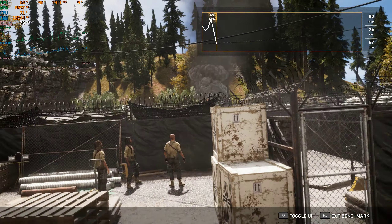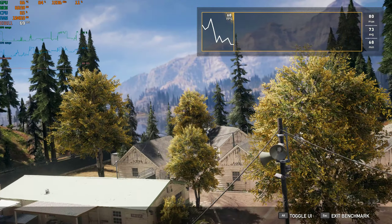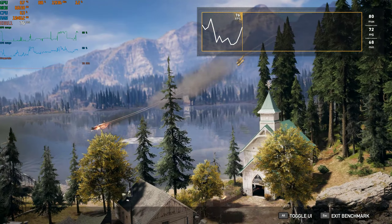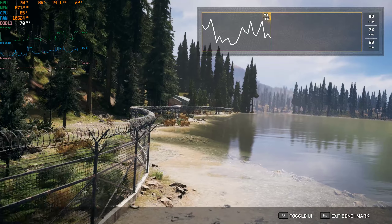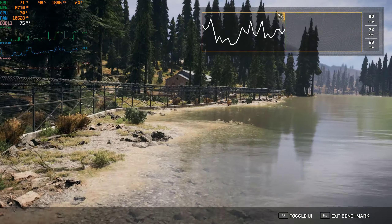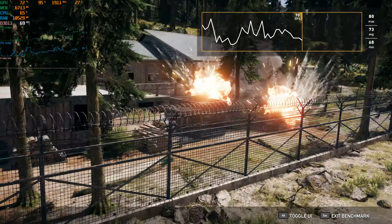This is with the settings up full and vSync turned off. It's using all of the GPU, about 6.5GB of video memory. CPU's being used around 70%, 10GB of system RAM. And it's doing about 70 frames a second at 2K resolution.